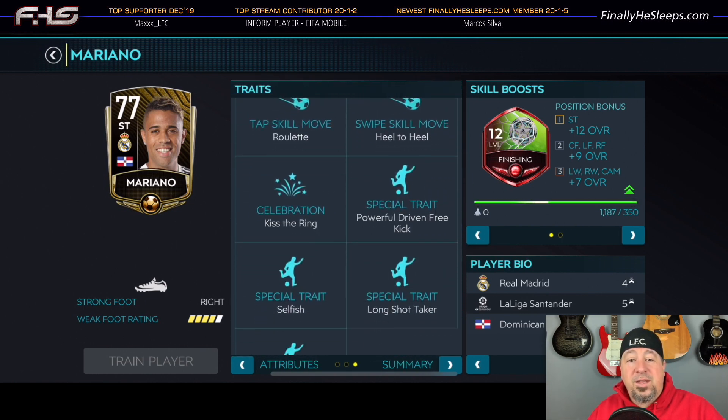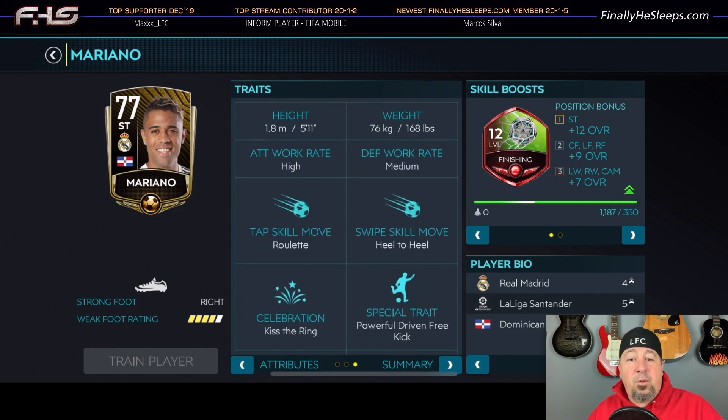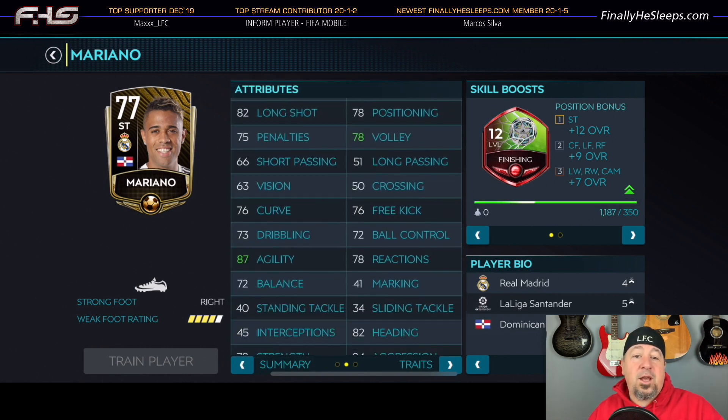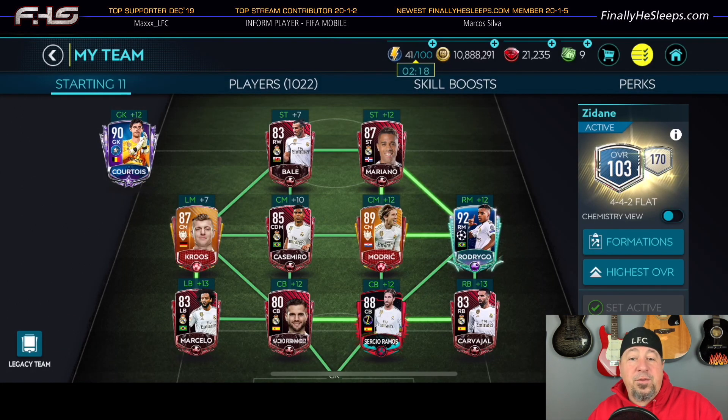Mariano can connect with his head off of crosses. Unfortunately, he can't jump or push his way to the ball the way someone like Europa League Master Weghorst can, so you need to keep him on the near post for crosses from the right side.